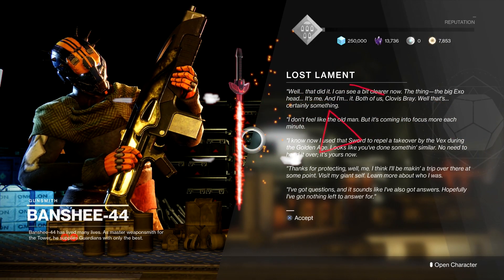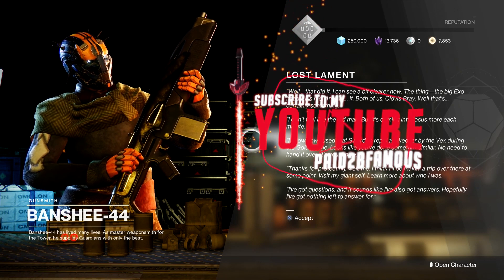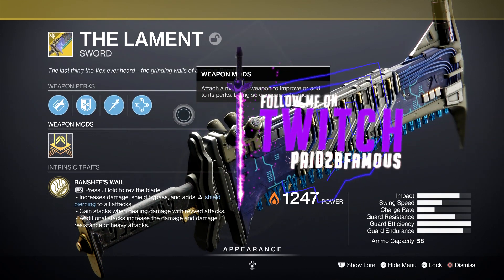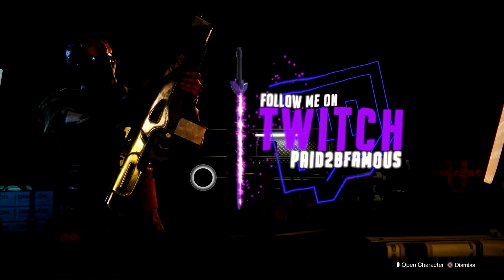After you talk to Banshee, that is going to complete the quest and now you've got your exotic sword. If you found this video helpful and you're new around here, be sure to subscribe to the channel. If you want to hang out with me more, don't forget to follow me on Twitch.tv/PaidToBeFamous. I'll catch you guys in the next video — peace.